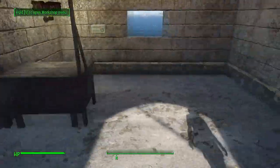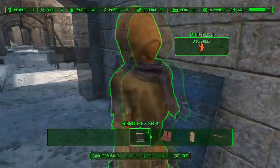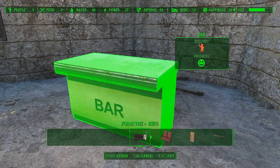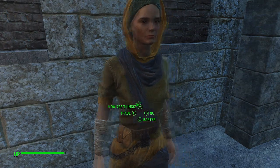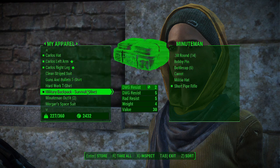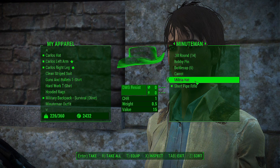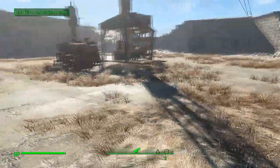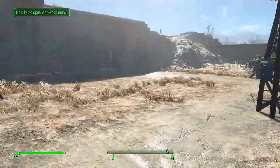Oh there she is. We can give her a Minutemen uniform — I just need to trade gear with her. We can give her a better weapon later on. The first guard post you want to have is outside the castle.